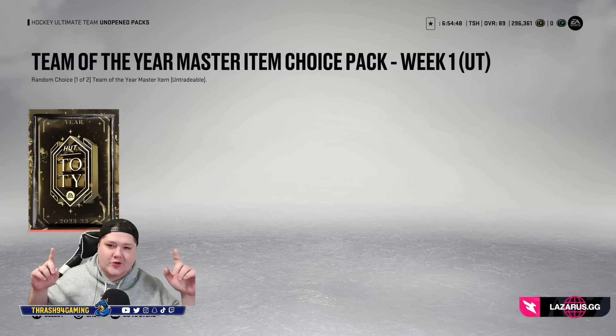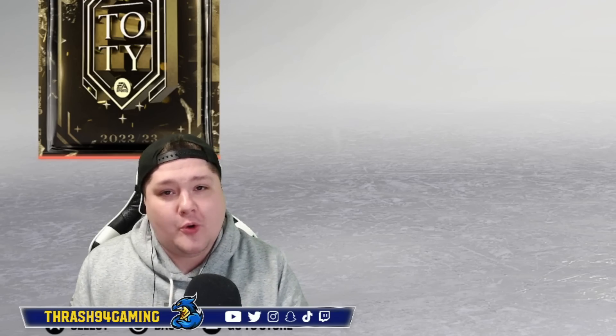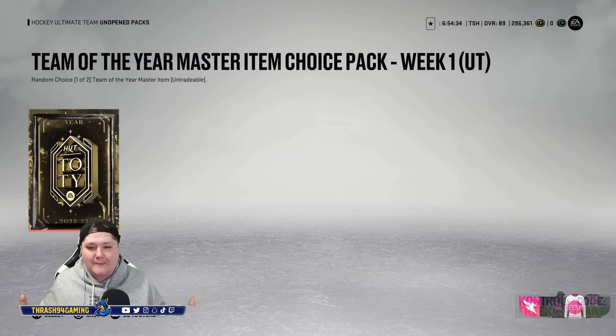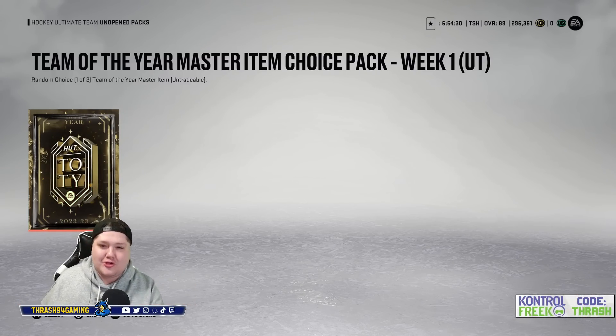All right guys, I have my Team of the Year Master Item Choice Pack ready to go. Before I open it up, if you guys are new, please consider subscribing — I am legitimately less than 300 subs away from 40,000, and I would really appreciate your support. Let's get into this and pull anyone other than Makar and Shesturkin. I don't care if it's Matthews, McDavid, or McKinnon — I'll even take Yossi. Imagine my D-pair of Yossi and Makar. That'd be insane.